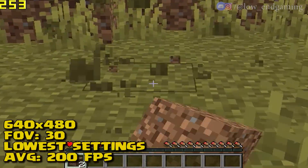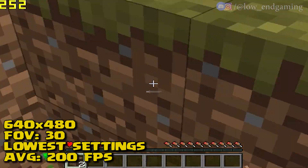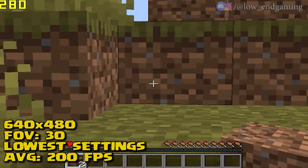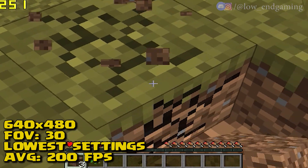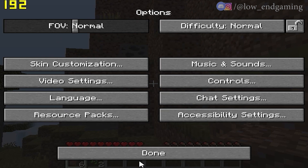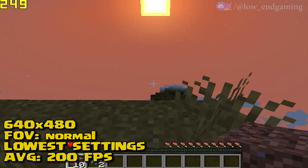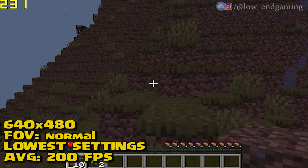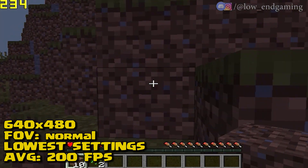After changing all the settings, Minecraft is now working at 640x480 on the lowest possible settings and in a FOV of 30. As you can see, I am getting over 200 FPS. If you feel that the game is unplayable at 30 FOV, then change the FOV to normal. This is gameplay of Minecraft at 70 FOV on 640x480 resolution at lowest possible settings, and I am getting an average of 200 FPS.